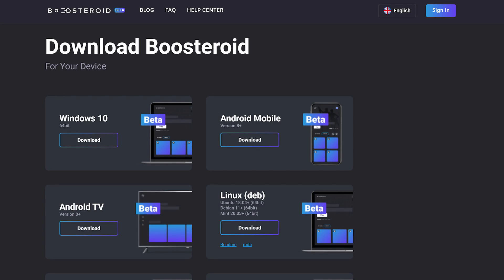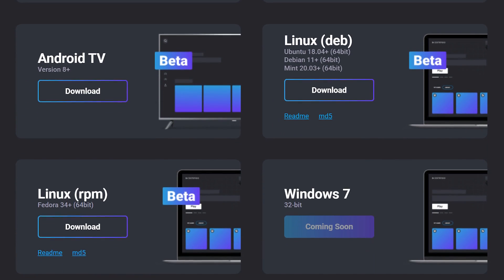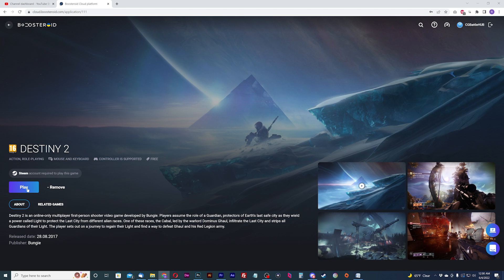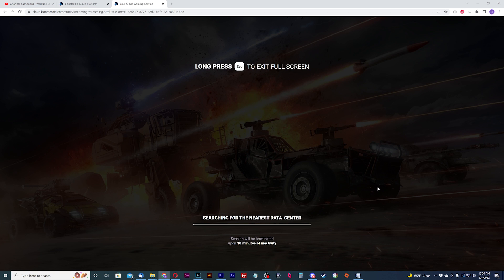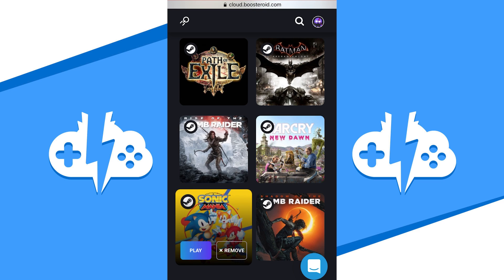Boosteroid has some of the best options when it comes to playing on their platform. They have apps for Windows, Android Mobile, Android TV, and Linux. And if all else fails, you can use their web app for browser compatibility, which means iOS users can also get access — iPhone compatible. And be assured that all this works great; it took them about a year to get things working on their apps, but they got it down.